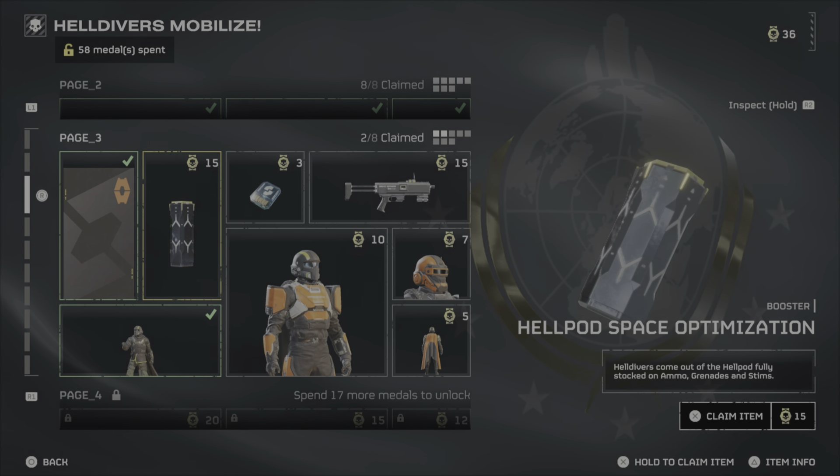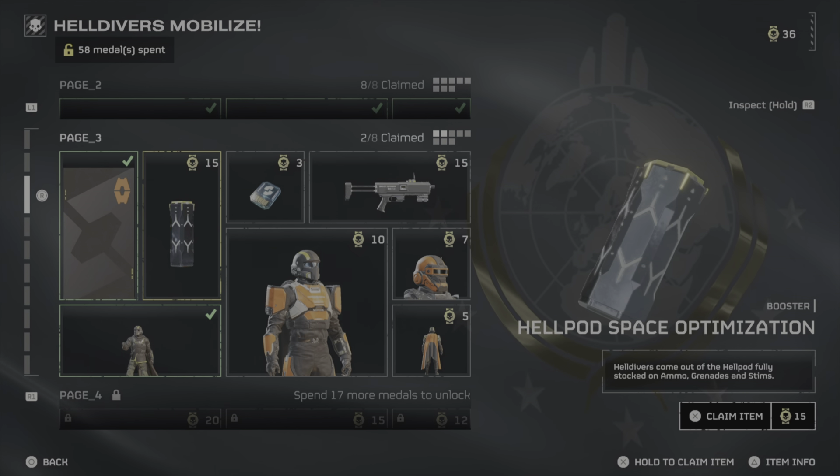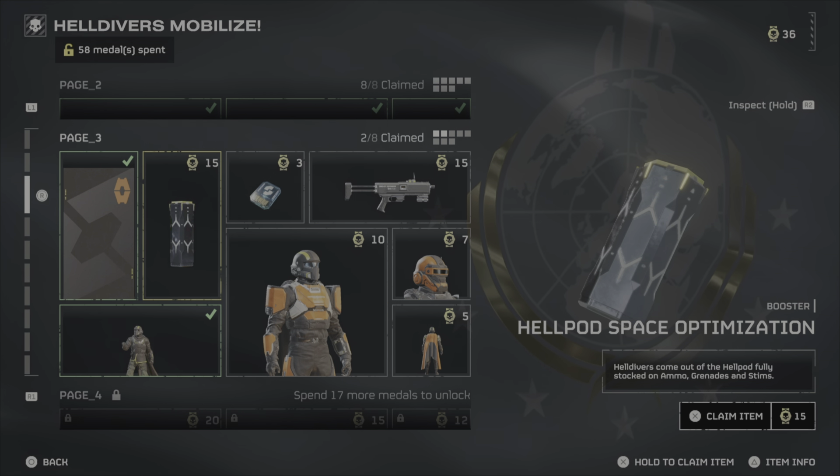Hellpod Space Optimization: Helldivers come out of the Hellpod fully stocked on ammo, grenades, and stims. And you buy it with medals — as you can see here, this one costs 15 medals and I have 36.